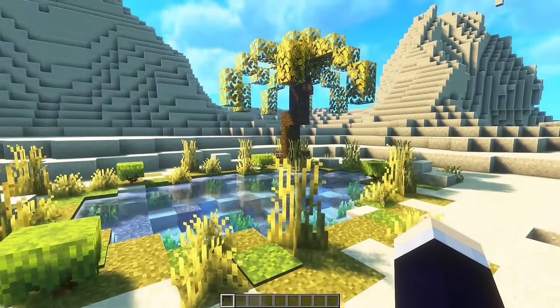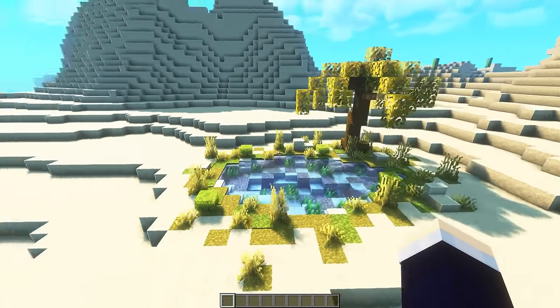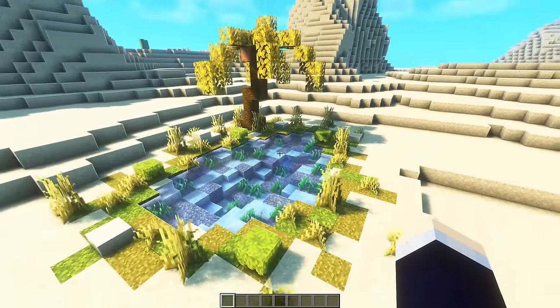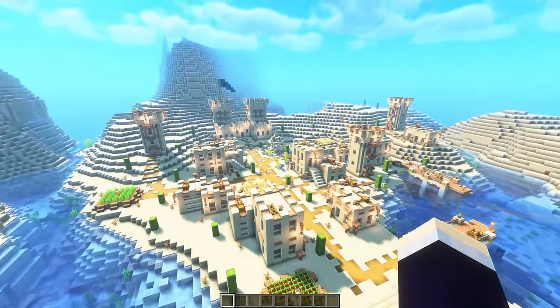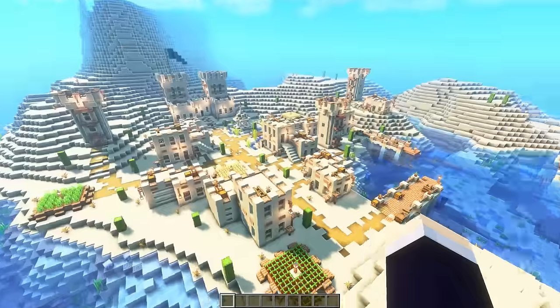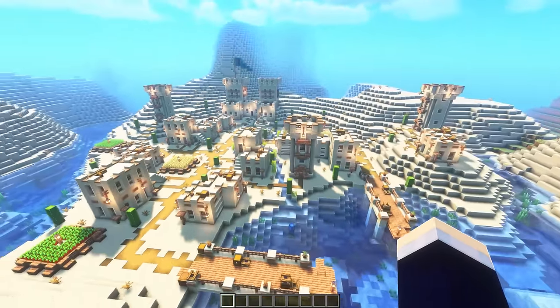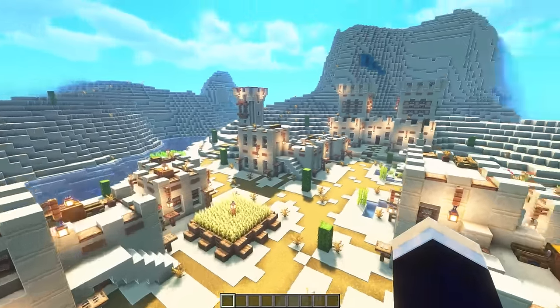For this next one, we have a simple little desert oasis. If you're living in the desert and you want to spruce up your surrounding landscape, add a little oasis design. Looks so nice. Another bloody desert build - this one's actually the biggest build of the video so far. We've got this massive upgraded desert village design that I built with Extra Builds. We just upgraded a heap of the existing village buildings.